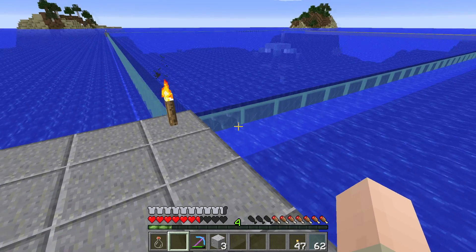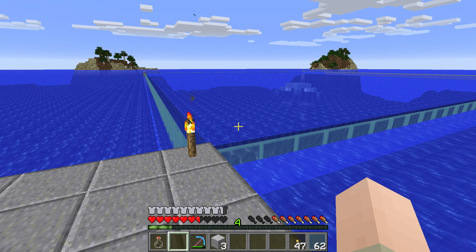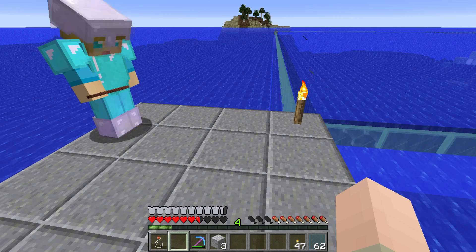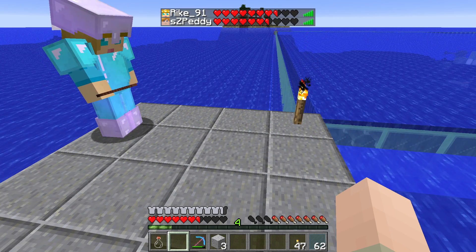As soon as two or three guardians are targeting you, you have no chance of escaping — they shoot you, you jump up because of the damage, then the next one shoots you, you jump up, and they just keep it up until you're dead. I said I wanted to stay at 15 deaths. First I said 0, then 1, then 2, then 15, then 18. And now let's take a look — I'm now at 20 deaths.